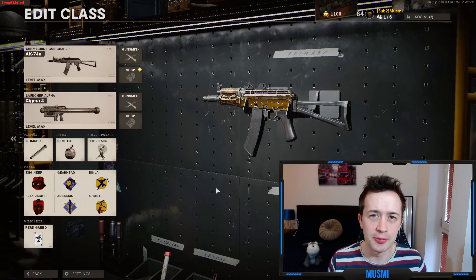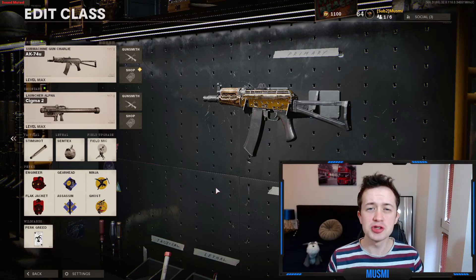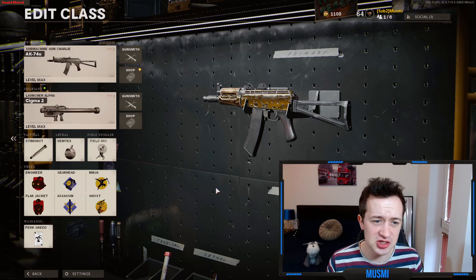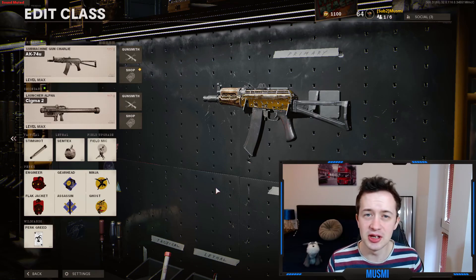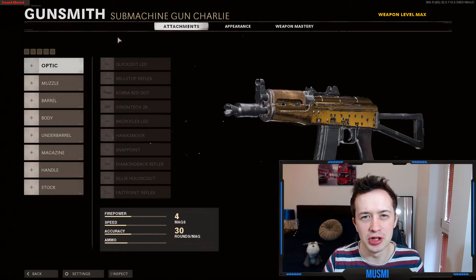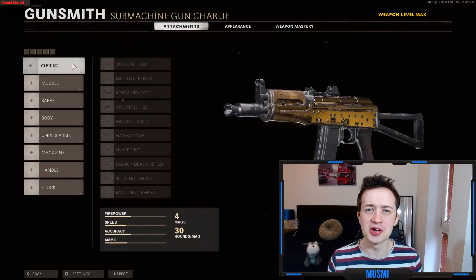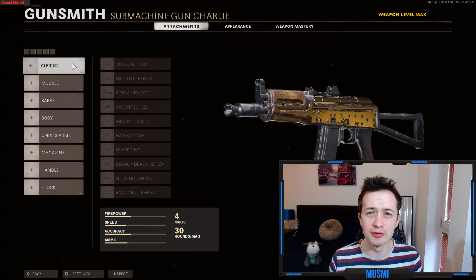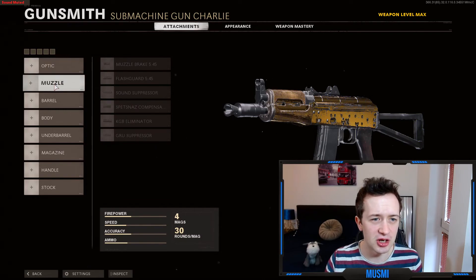It's time to turn this beautiful weapon into a monster. This is the general class setup that I use on the AK-74U. Most of it is down to personal preference, but some of the best-in-slot things are the stim shot, the field mic, ninja, and ghost. On the AK-74U I don't like to use an optic — the iron sights are beautiful, you get a clear vision, you don't have a massive gun blocking your screen, so you just don't need a red dot. We skip the optic and go on to the muzzle.